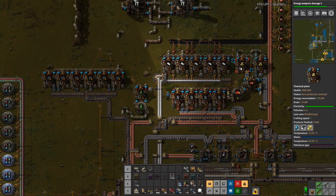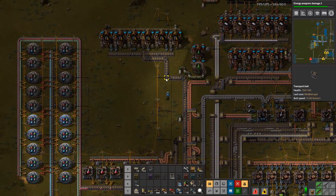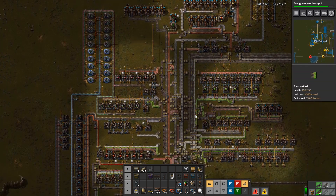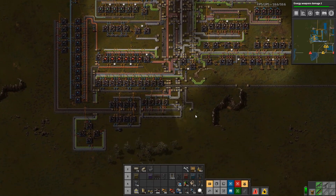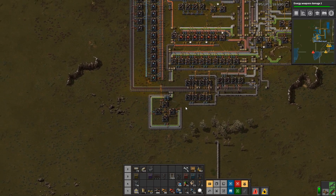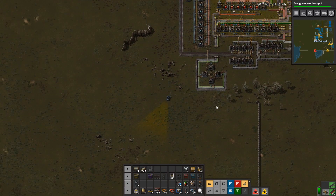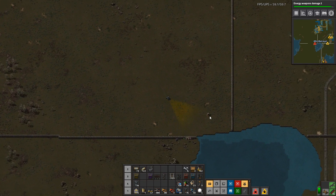We are using a little bit of petroleum for sulfur, for sulfuric acid for batteries now. So we are starting to make some solid fuel again. Another attack — by the southern lake. Gonna hop in my car and fend that off. So essentially, I largely just need to wait for a supply of laser turrets to be built up, and then I can go and defend.